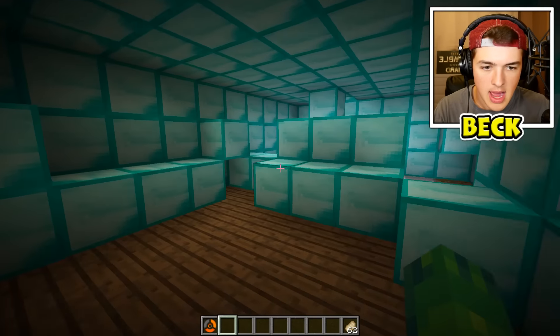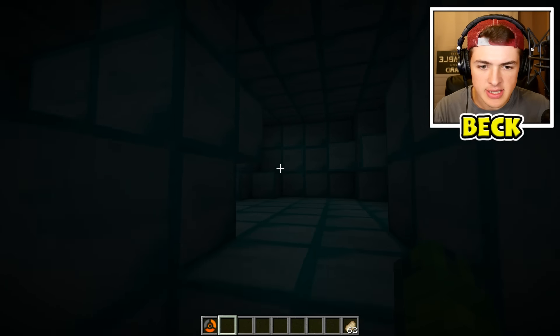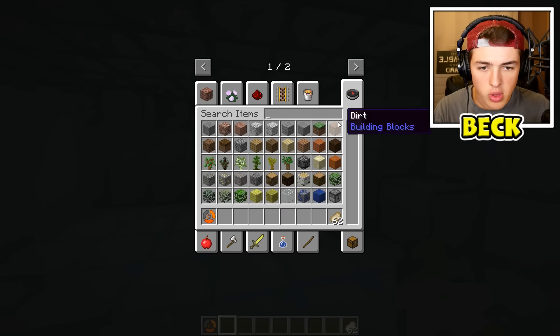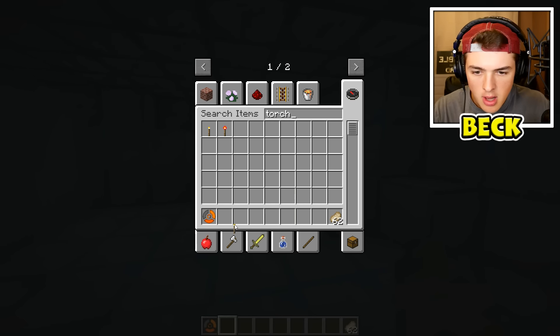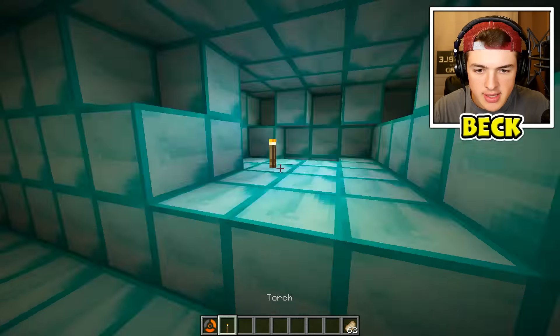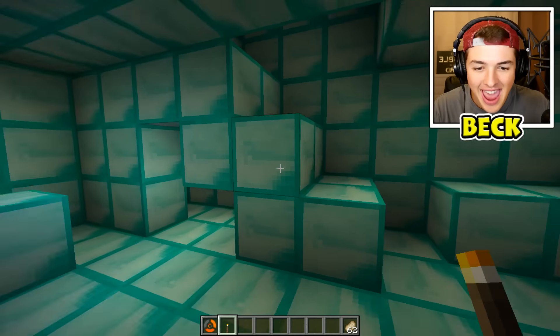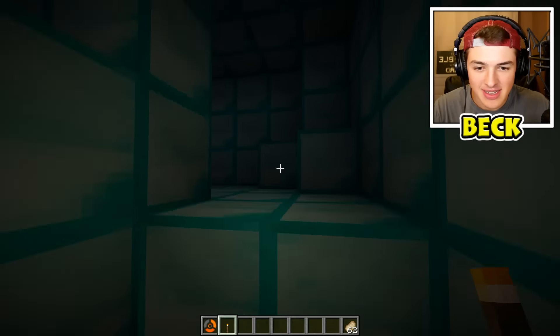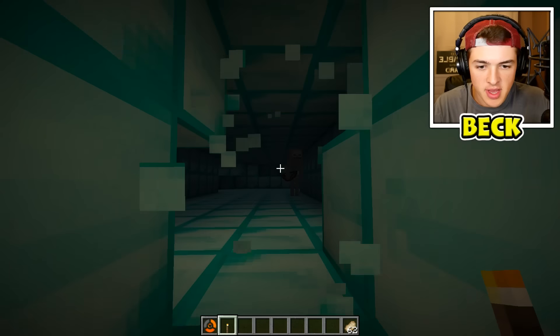Oh my goodness dude, my house is destroyed, look at this. I mean okay, my stairs at least work. There's literally no light in this house. Can I get some diamond torches or something? They don't have diamond torches, just get regular torches. That's where my bed used to be. Literally every single thing is diamonds - the entire thing is just straight diamonds, it's just hollow.